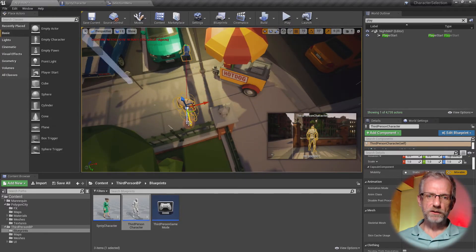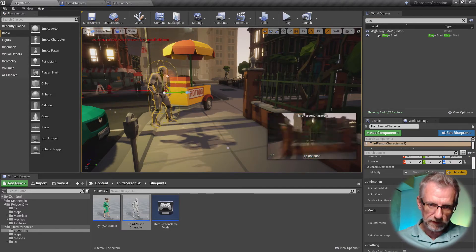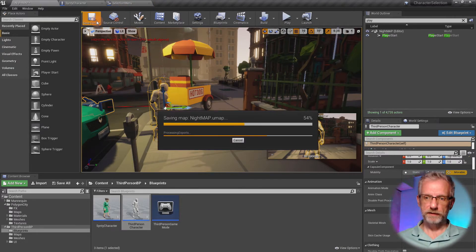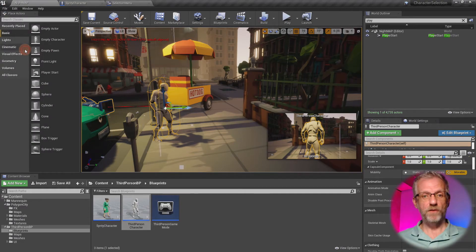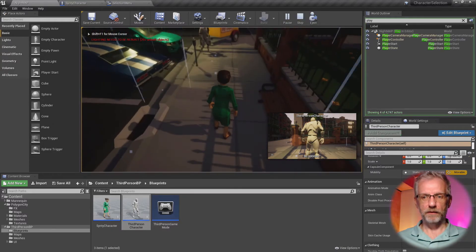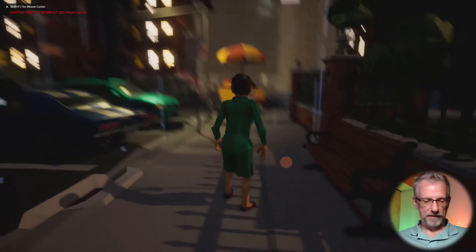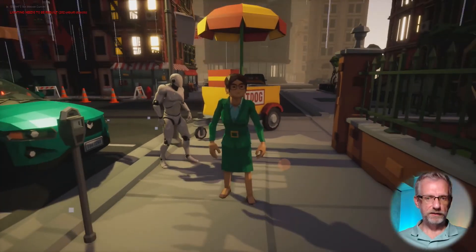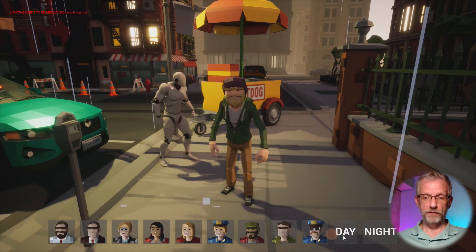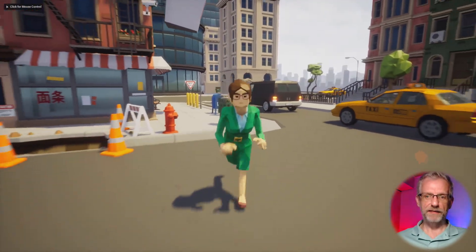Now in the night level we play it - press F11 - and Unreal Guy is in charge of hot dogs. We can change our outfit, change our character, and now we can go back and forth between the day level and the night level. That is nice.